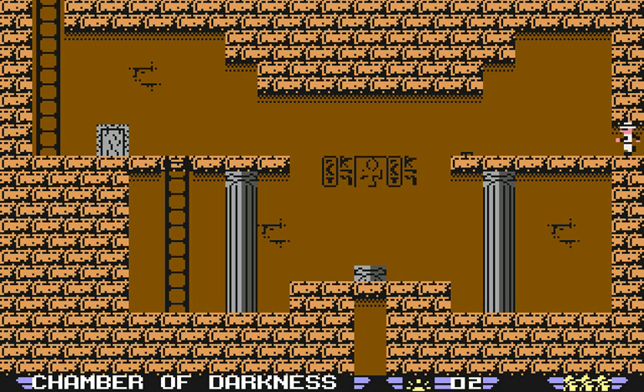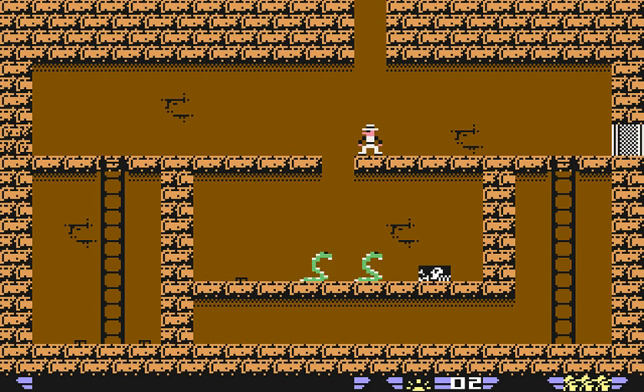And hey, we're back to where we found the Book of the Dead. There's a button up here we couldn't reach before. What happens if we step on it? The floor under where the Book of the Dead was has disappeared. You have to pick up the Book of the Dead because otherwise you wouldn't be able to get through that mummy. So we fall down here into the Chamber of Darkness.